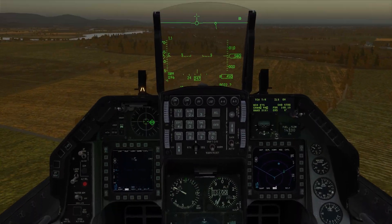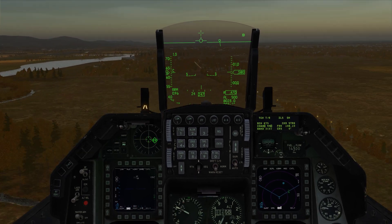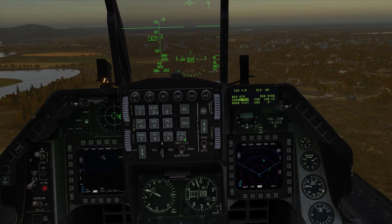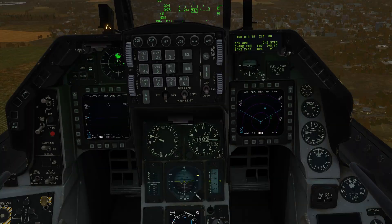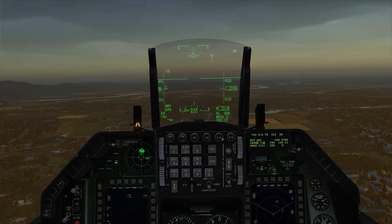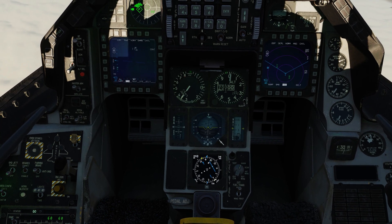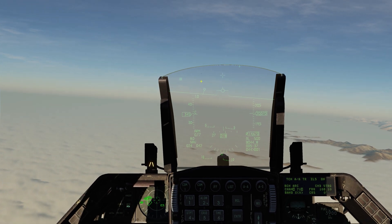That's really the basics of TACAN navigation - it's a very nicely done system in the F-16. Just to show you quickly: if you wanted to go to a tanker, simply come here and hit 71 for the tanker channel, then change the mode to air-to-air. We get the same indication - there he is right there. We can just turn the aircraft around - there's our blue arrow, about five and a half nautical miles away from our tanker, and there he is.